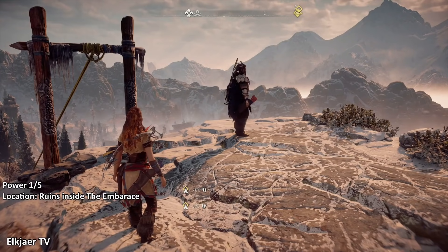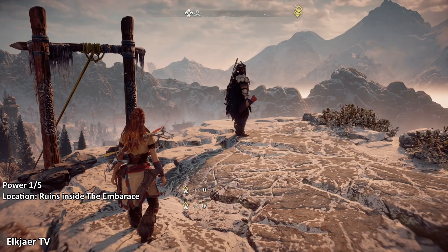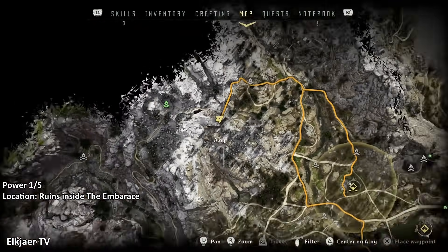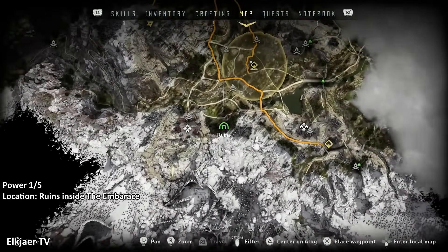So you have started your playthrough, gotten through the childhood section, and talked to Rost at the very beginning, which gives you access to roam the Embrace. Now in the Embrace we'll find our first power cell, which is going to be inside the ruins down here. This power cell you can get whenever you want, but we might as well get it out of the way now since the goal is to get the Shield Weaver as quickly as possible.